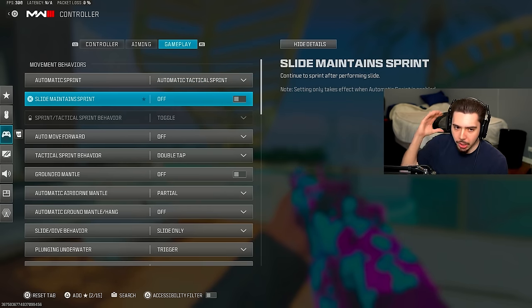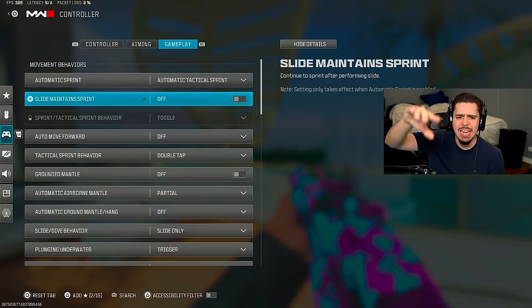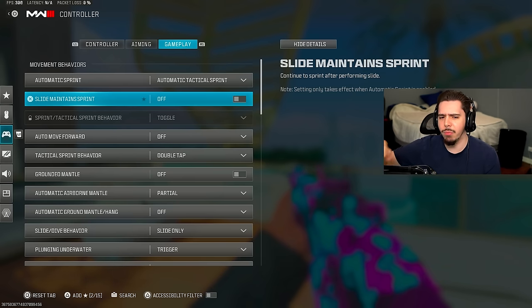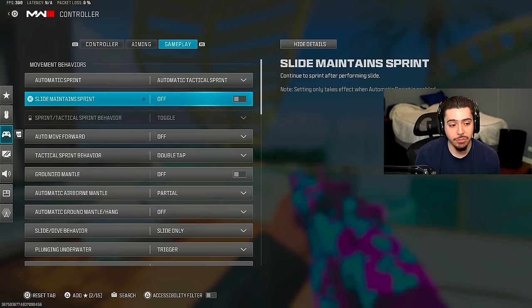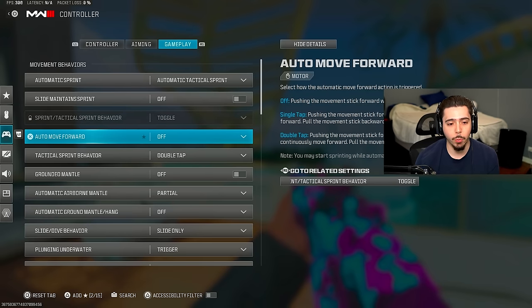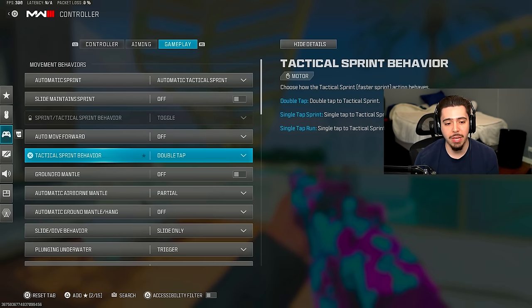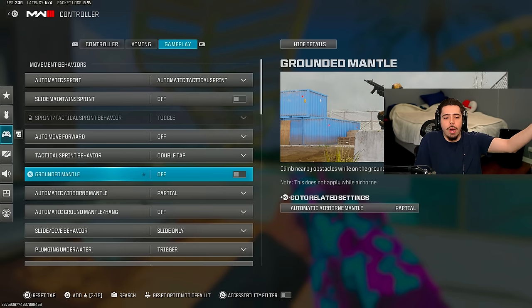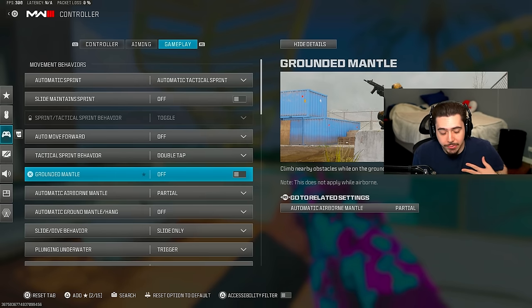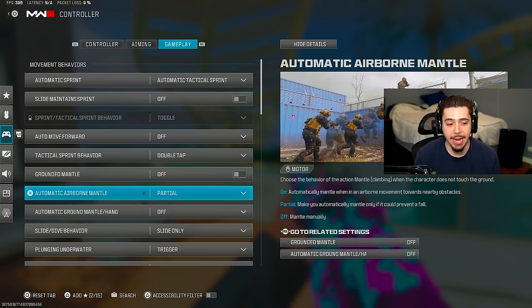Slide maintain sprint I turned off. I had it on before but it kept making me dolphin dive accidentally, which caused me to lose gunfights. So turning it off just made things easier personally. Auto move forward is off. Tactical sprint behavior is double tap. Grounded mantle I also had to turn off because it was also making me dolphin dive out of nowhere. Both of these settings just kept triggering dolphin dives unexpectedly, so I personally turned them off.